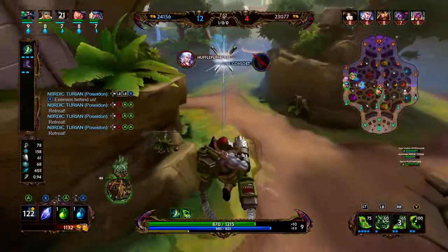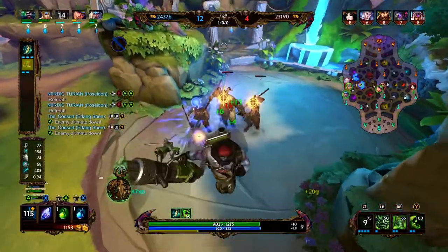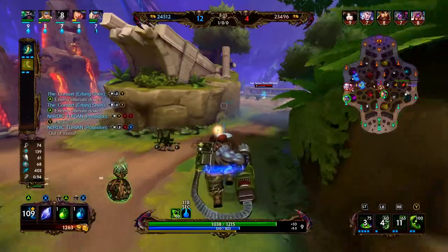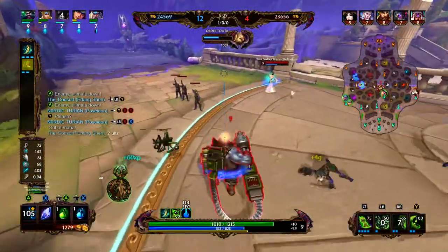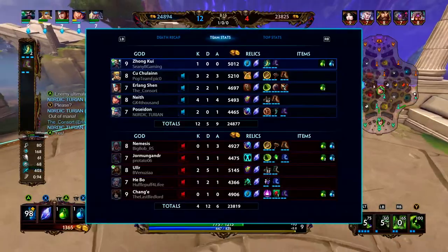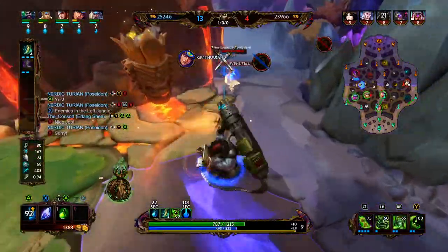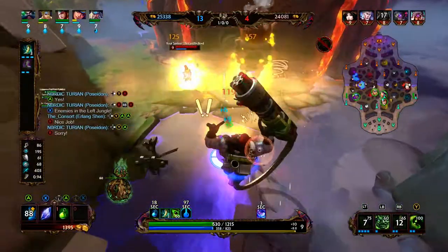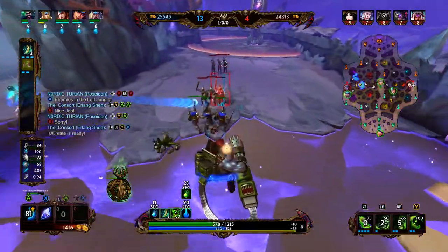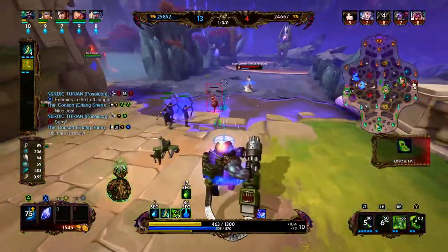I was trying to engage, then saw the blue was up and decided it wasn't worth it — let's just go for the blue. We pick it up. We do have a wave pushing into tower, but we should be able to clean this up. We're both level 9. I think I might have a small lead on her. We hit her with the one, she dodges the three, and we use the two on her — didn't do a whole lot of damage. She misses her ult. We're pretty weak, so we heal up from our two and from Bancroft's.